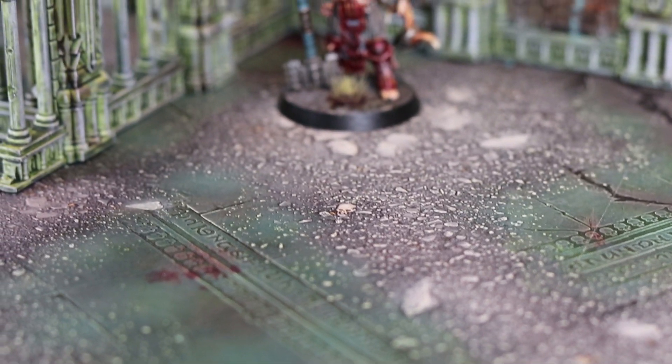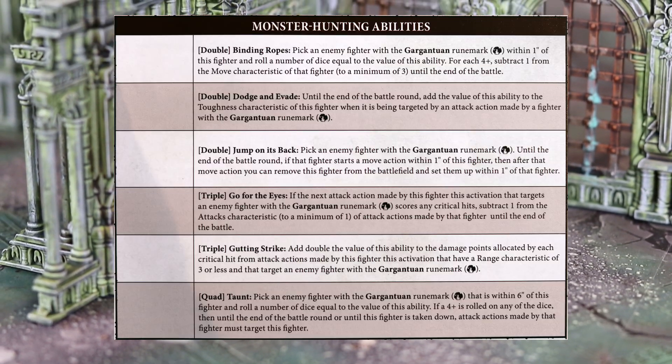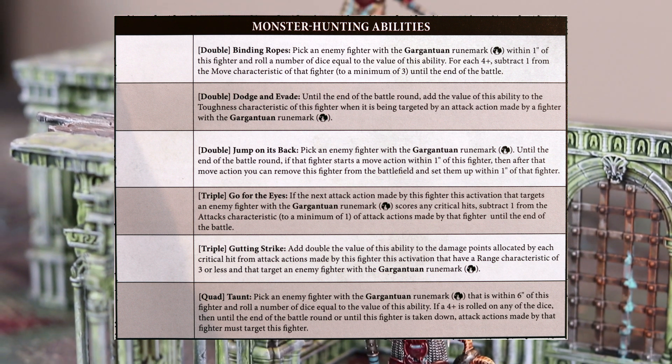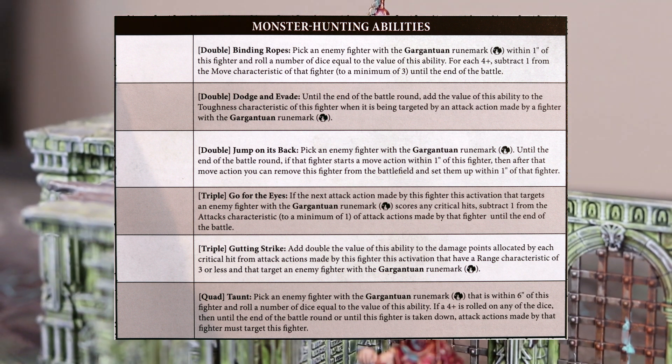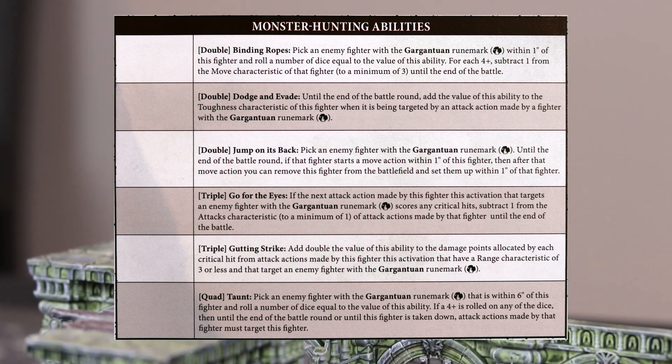Now for those Iron Golems, the ones who are hunting down this Saigor beast, they have access to a number of new abilities as well, in addition to their universal and faction abilities. These are now called monster hunting abilities. Some of these abilities may come into play during the battle, and I will be sure to let you know if any of that occurs.